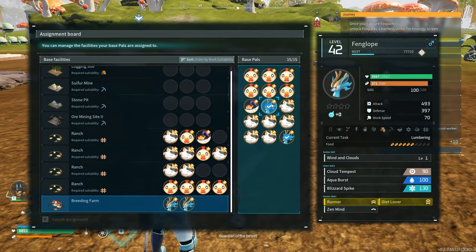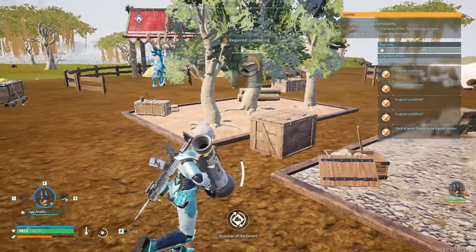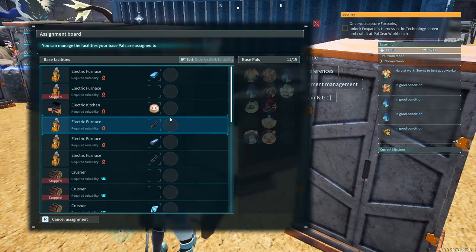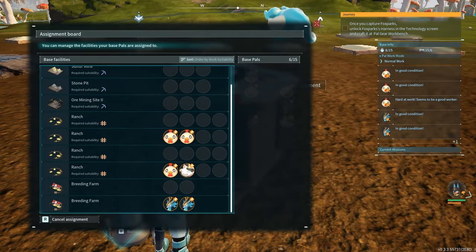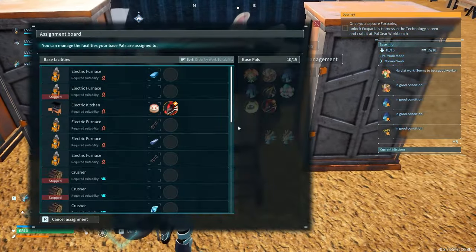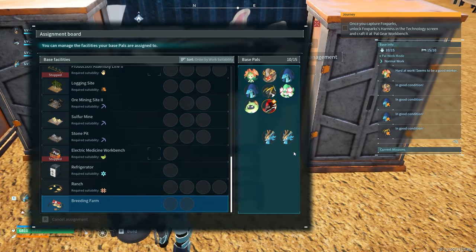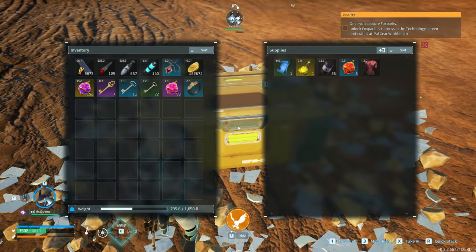Back to the breeding. You need to find a male and a female of the pal that you want to create — the parents. You want to have good traits on them. Essentially that's it, and you can do this in multiple ways. You just need to find the right pattern of pals to get what you need, and it's just a whole lot of luck.